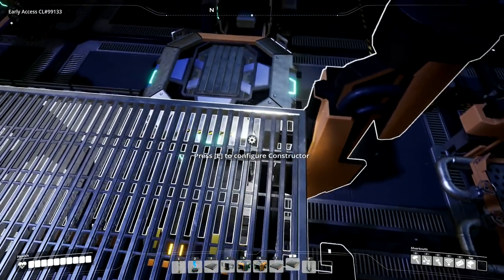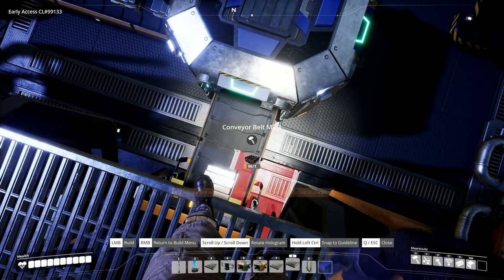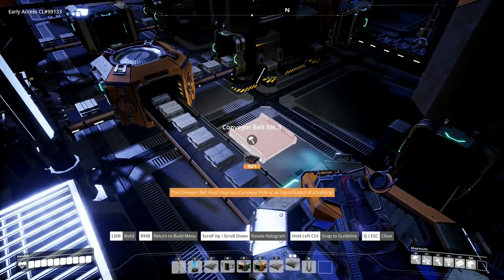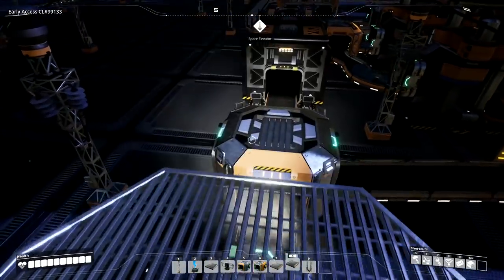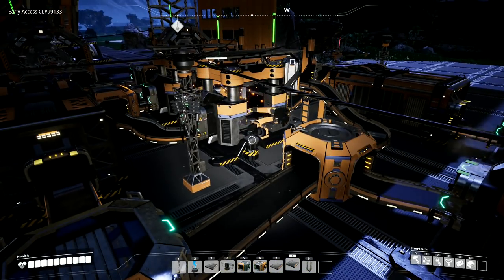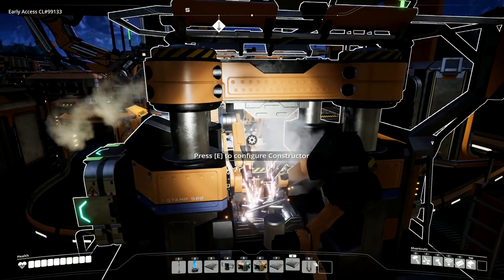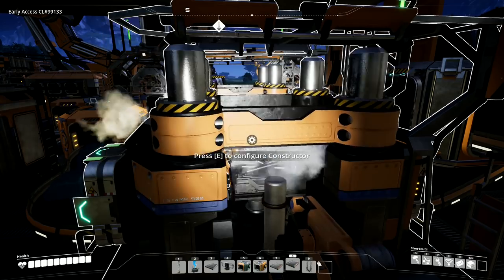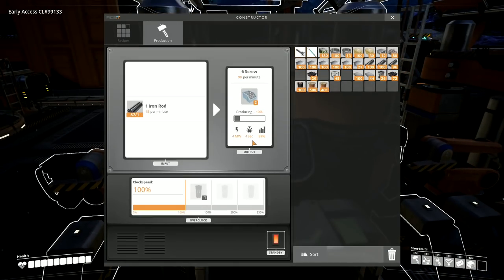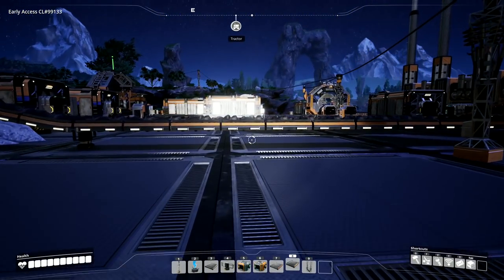I've got two overclocks on here giving us 30 rods per minute and the iron ingots are going in pretty much the same speed they're coming out. I'm going to upgrade that belt and all of these belts here can all be upgraded. I don't know if it's actually going to help but I'd like to think it might. That's racing through there. We've got more iron rods running through, which I'm hoping will allow things to back up a little bit. Looking in here — 66 — that's definitely starting to accumulate iron rods faster than we're using them.